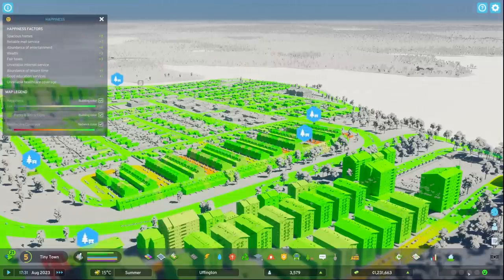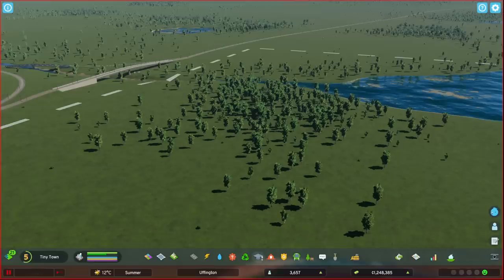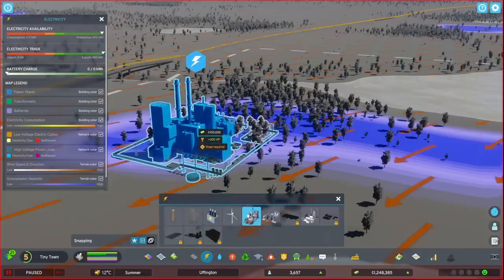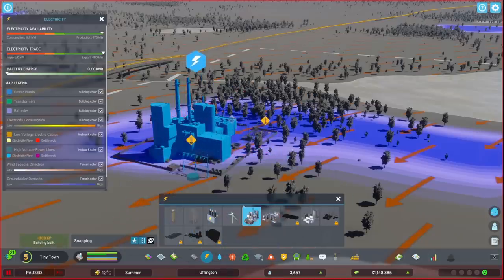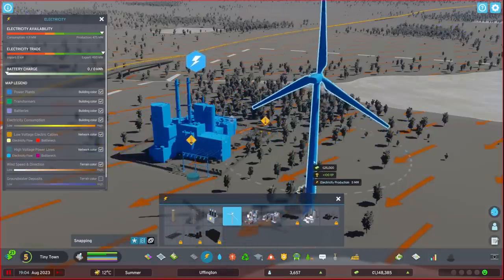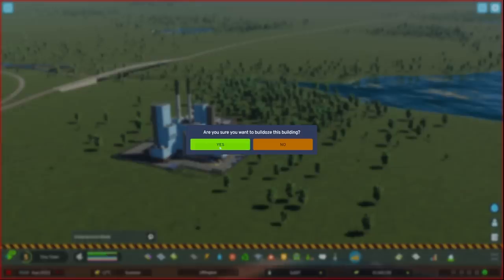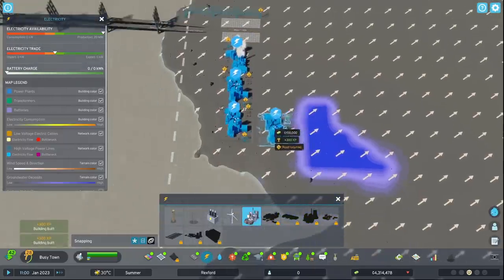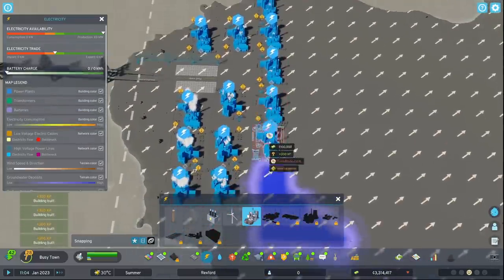We have more control over experience when building things directly. For example, when you build a small coal power plant you get 300 experience points. This is the main source of experience when starting out, and it can be combined with demolishing buildings — which gives a return of 75% of the total cost — with surprisingly good results, allowing you to hit level 8 within the first few minutes of gameplay if you wish.